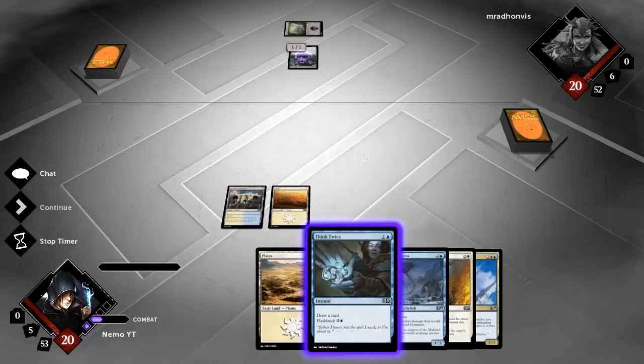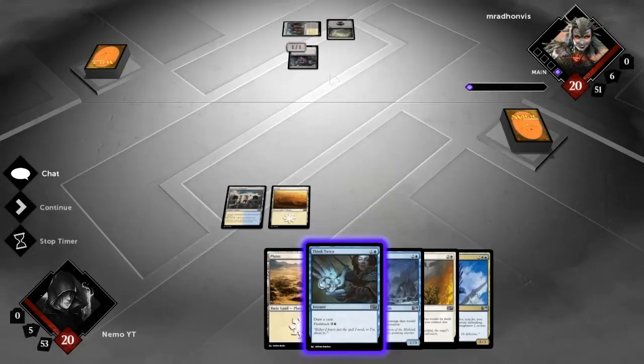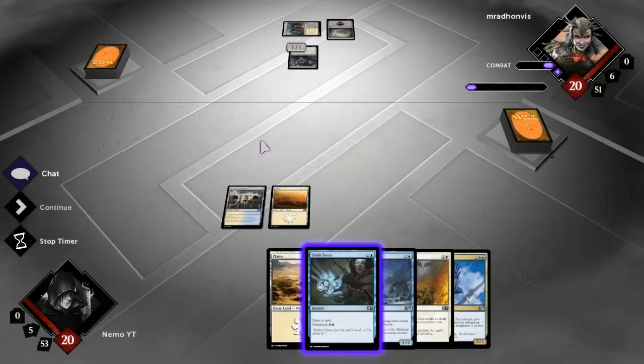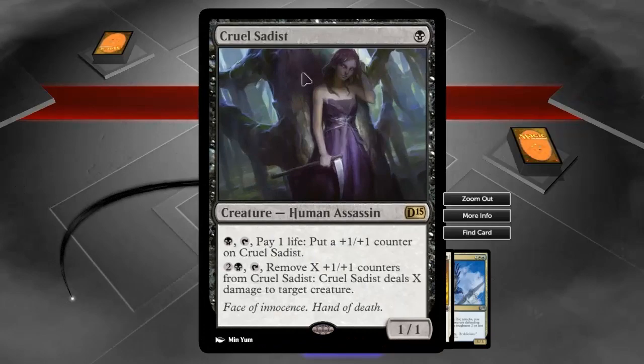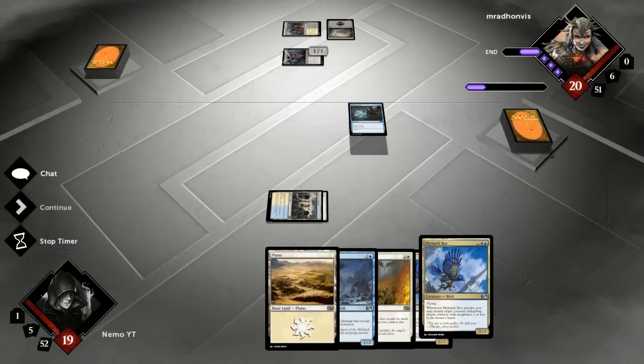Cruel Sadist is a card - it's a one mana 1/1. You can use one black mana and tap it, pay one life, and put a +1/+1 counter on Cruel Sadist. For four mana you can tap it and remove all the +1/+1 counters from Cruel Sadist and deal that much damage to a target creature. You can make it bigger but that means you have to tap it, so you can't also attack with it. I'd classify that as a control type of card. It should also work well in life gain decks.